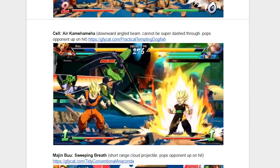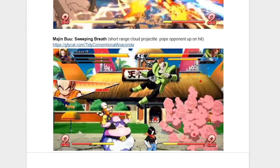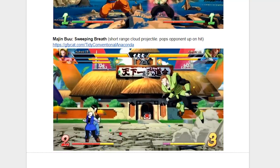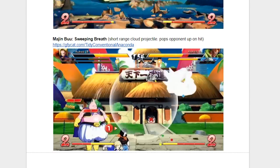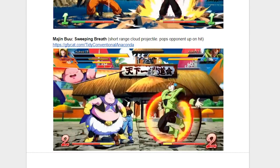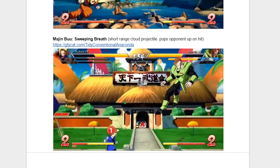Now we have Majin Buu and his Sweeping Breath. Honestly, I really don't know what to say about this ability. In neutral it's a little too short to matter, but I feel like in the corner this has a lot of great opportunities to be used for combos, and it might actually have a use like Android 16 in combo extension. I myself didn't get a lot of playtime with Majin Buu during the beta, and I haven't personally seen any clips of it, but that's definitely something I would love to see.